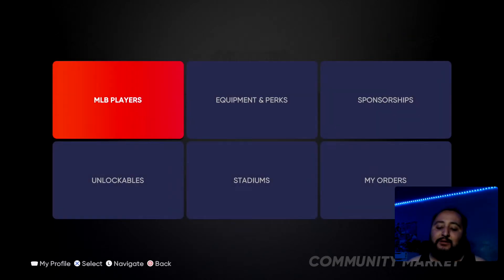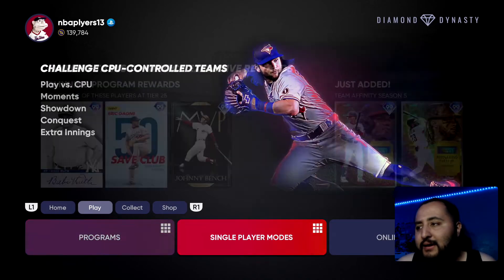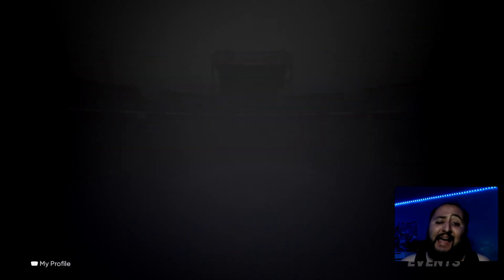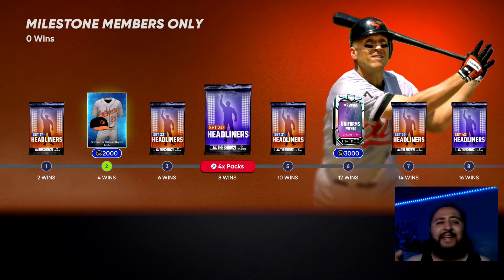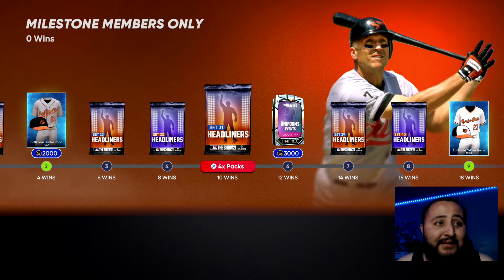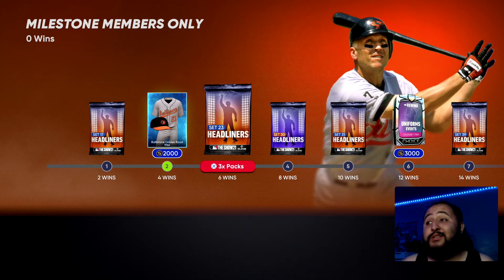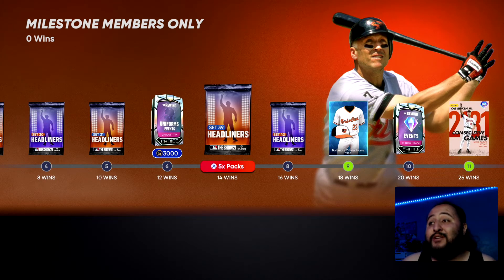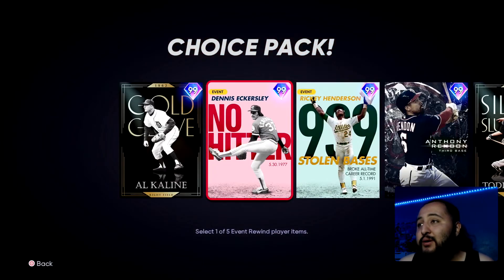Those are the best cards to use for this event. Let me know — are you guys going to be grinding this event? One thing to note: look how many headliner packs we're getting for the rewards. At 10 wins we get four packs, at 8 wins we get four, at 6 wins we get three, at 14 wins we get five, and at 16 wins we get five Christian Yelich packs. So it's kind of rewarding — not gonna lie. We're also getting the rewind pack as well.